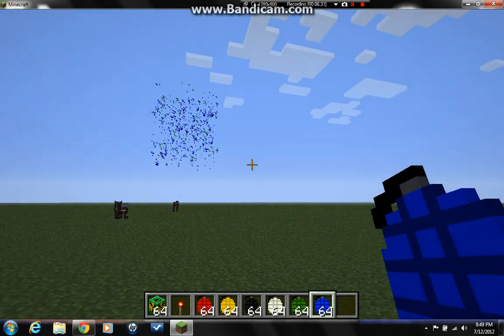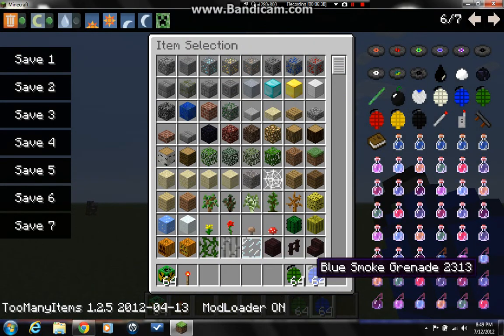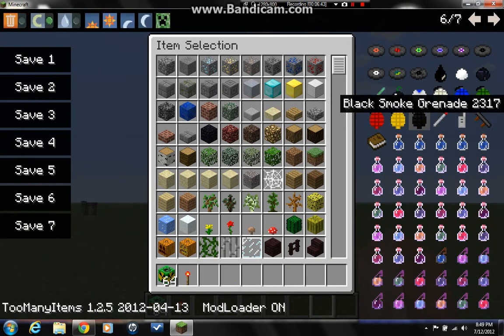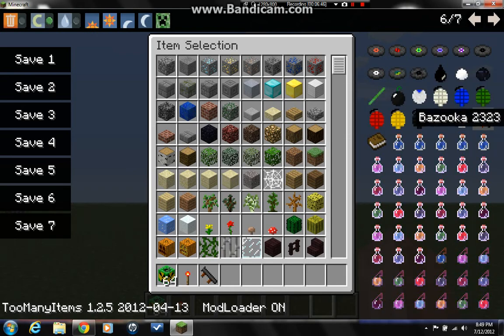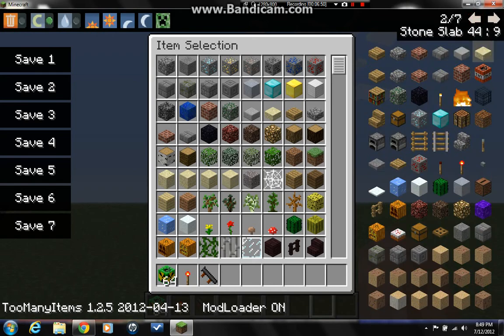We've got a bazooka still to show you. And there's the blasting cap detonator. You've gotta have TNT for the bazooka — you probably already knew that.